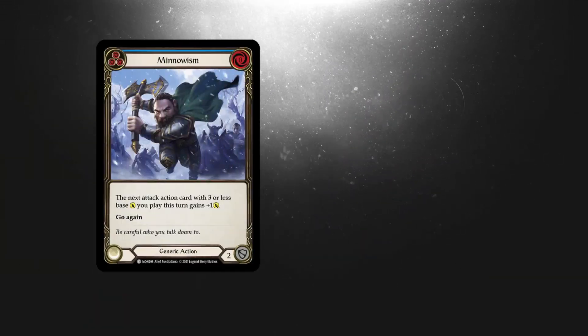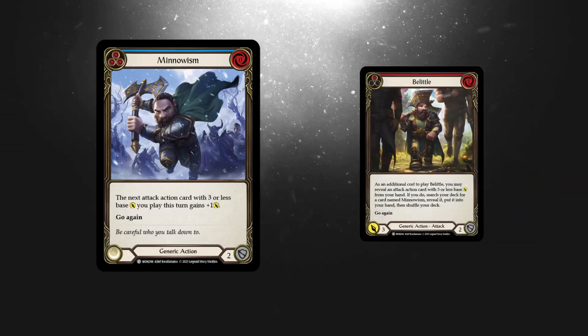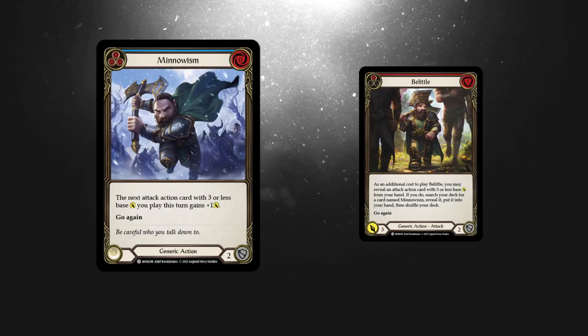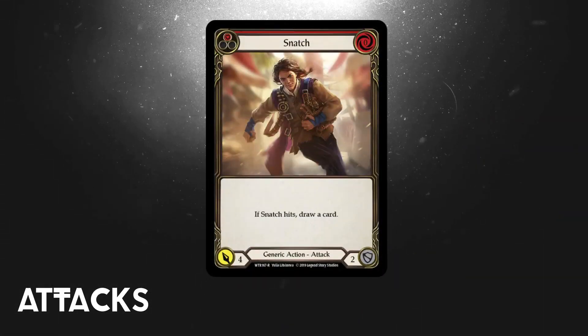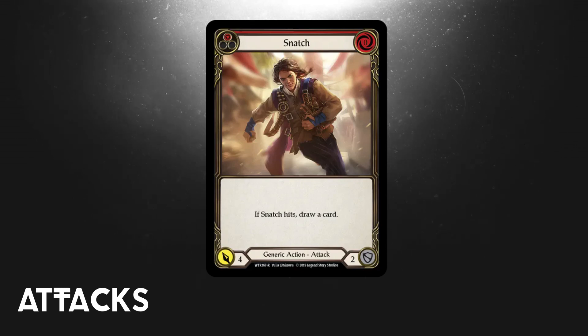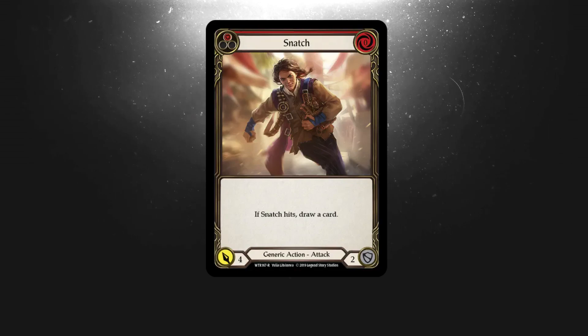Minnowism is another non-attack action that might be considered a staple for your collection. The real value on this one is that you can go and fetch it after you've played Belittle, offering you some card advantage, which is always welcome. Speaking of card advantage, the most played common attack action card is from way back in Welcome to Rathe, and it's Snatch.